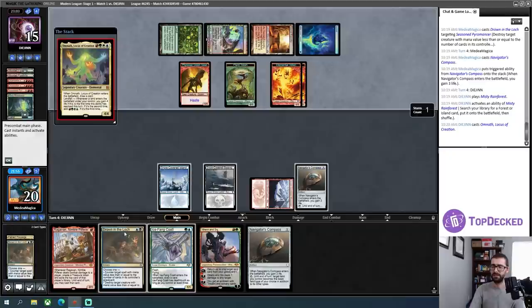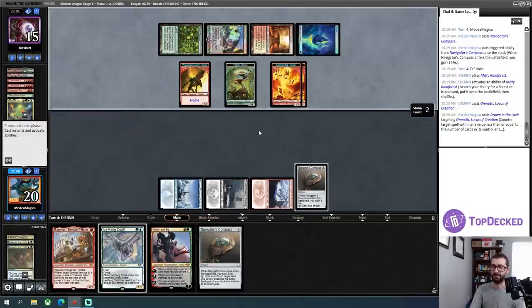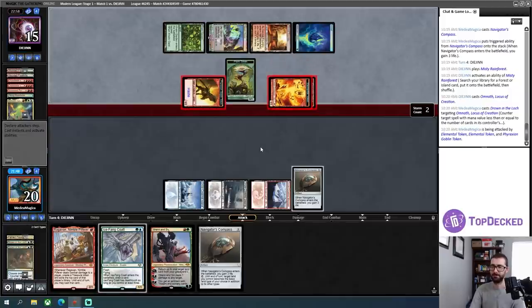This is just an Omnath — gotta counter that, that card is absurd. But this means I am now absolutely pants-down to my opponent. Yeah, they don't need to attack with the plant. Anyway, with my opponent just playing one of their cascade effects, I'm out of counterspells.